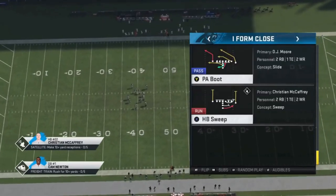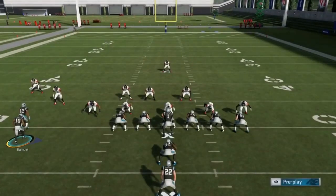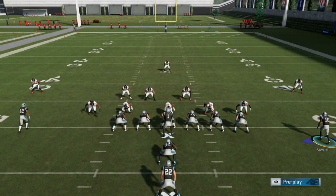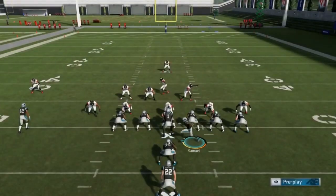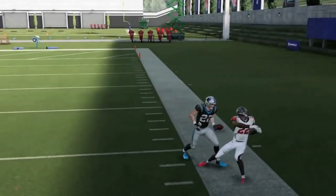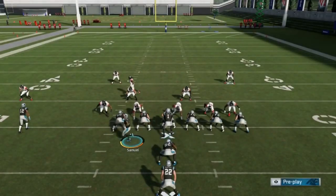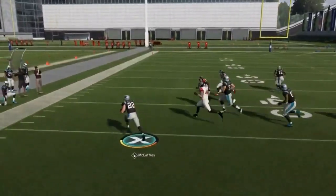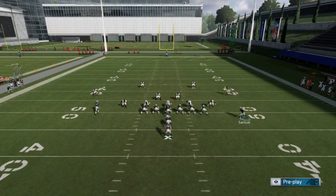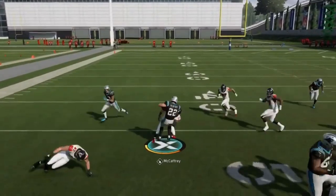Next up we got the Halfback Sweep. I would flip this play and motion over this guy as long as it's not man coverage. If it's man coverage it's obviously better to keep the play as is. If you know your opponent is running a lot of man coverage, run it away from the extra defenders. If it's a zone, motion him over. Now we know it's man, but I'm going to run it anyway because it's still a good play even if you make that mistake — you can still get 10-plus yards. Motion-snapping is something you're not always going to do but it's obviously better against man.